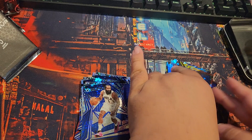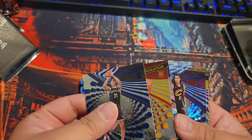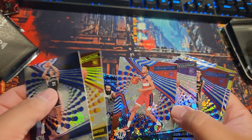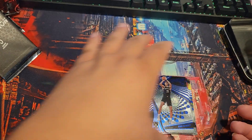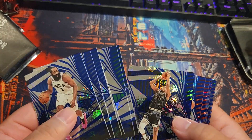There you go — a lot of rookies here. Counting them up: four, five, six, seven, eight, nine, ten rookies out of six packs, plus a bunch of base cards of the veterans. Not bad.